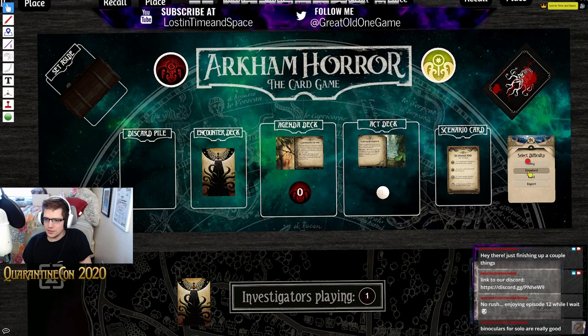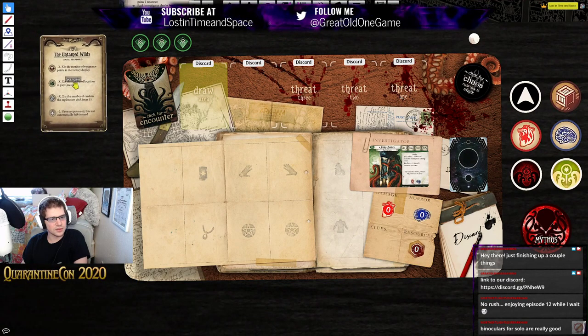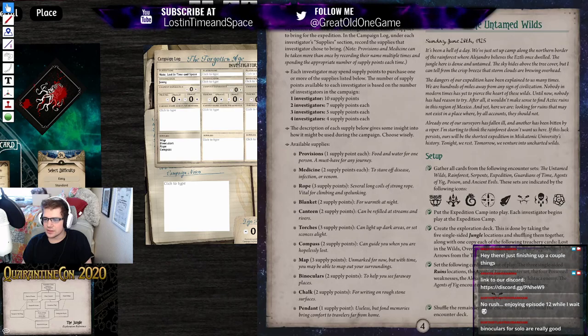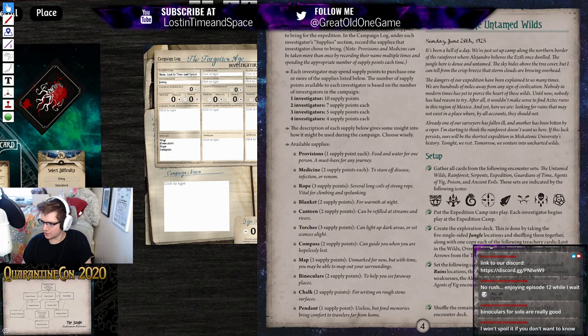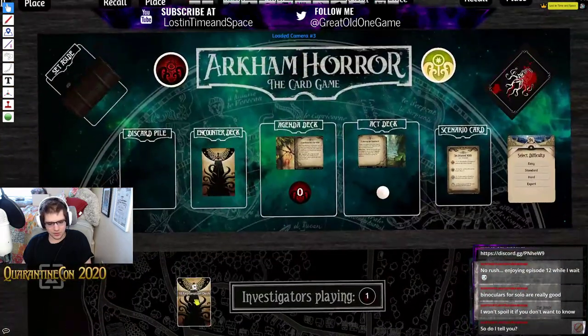We have the encounter deck all set, playing on standard difficulty. I can't remember exactly what the supplies are useful for, but I do remember binoculars being very useful — I think there's one interlude where you're scouting ahead, and another one that saves you from an enemy spawning in a location. There's so many little things to remember with the supplies in this campaign. Looks like we are good to go, so let's go ahead and shuffle up.